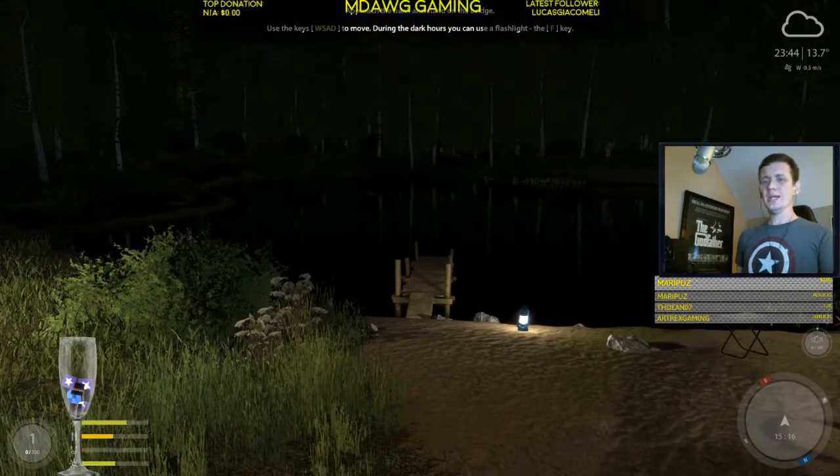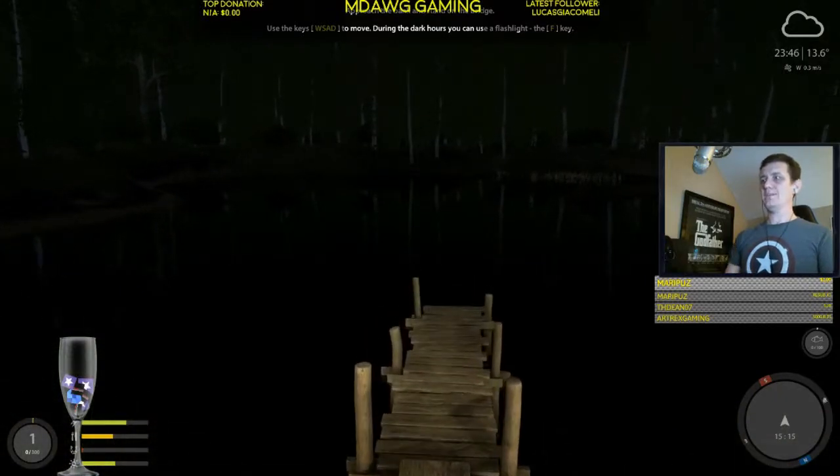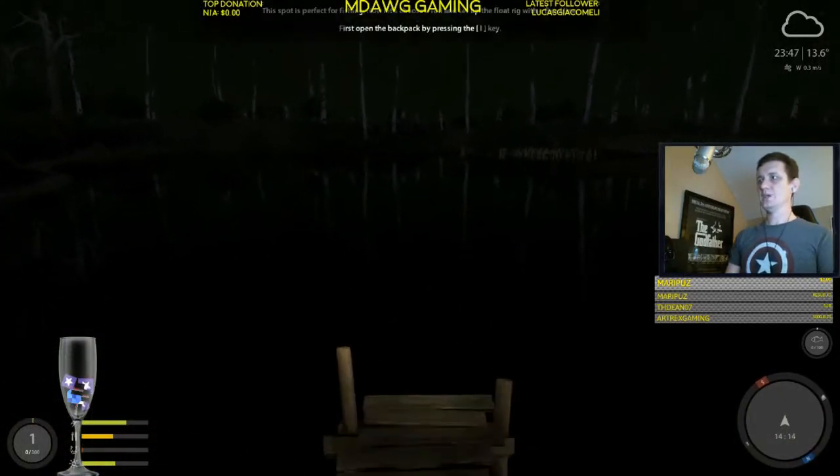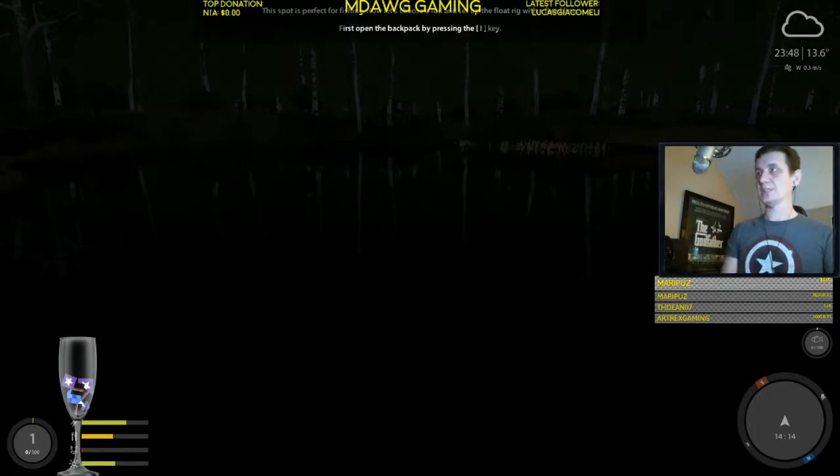Let's go through the tutorial. Normal movements are W-A-S-D, and it is helpful to realize that F is your flashlight. The game wants us to stand on the bridge — it says this is a perfect spot for fishing. We're going to choose a rod and set up a floating rig with a fixed line, so we're not going to be using a spinner or bottom fishing.